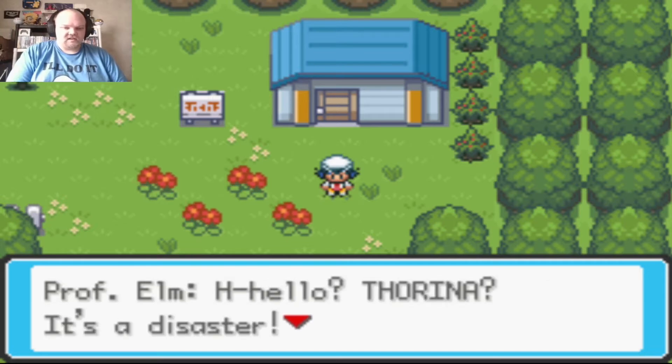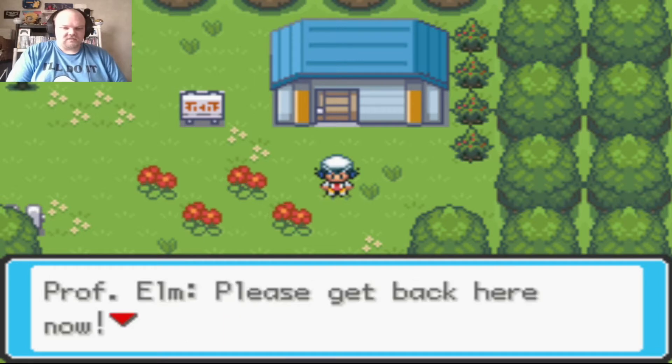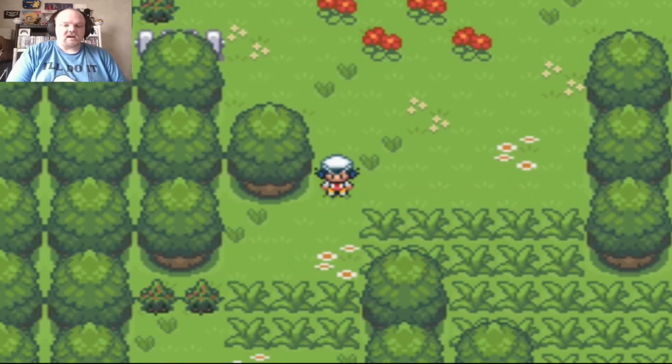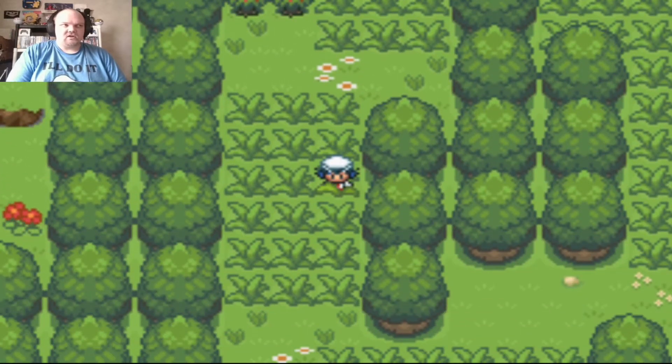I have a Pokebeeper message from Professor Elm: it's a disaster, please get back here now. So let's make our way back through Cherry Grove City to Professor Elm. I have a feeling we're going to be stopped by our rival along the way.